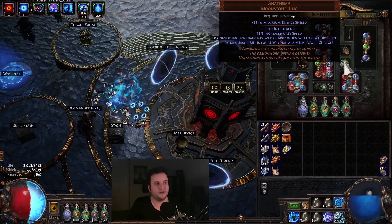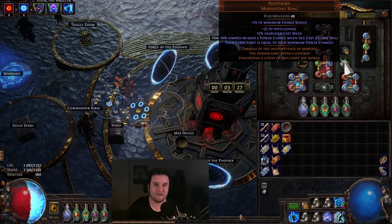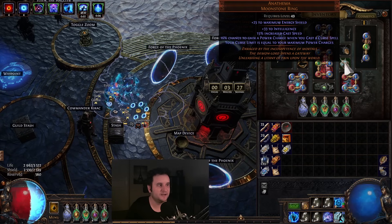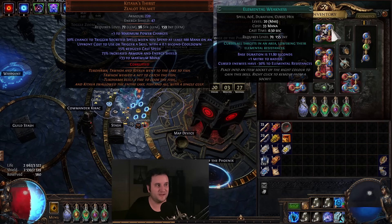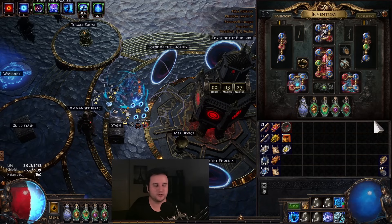And on top of that, I have Anathema. This one basically makes it so my curse limit is equal to my power charges. Right now I have 5 maximum power charges — you do not need to generate them, you just need to have the maximum. That is now your curse limit, which is 5. So I can have 5 curses. 4 of them are in my Kitava's right here with Enfeeble, Elemental Weakness, Punishment, and Conductivity — very strong. And then I have a 5th one which is optional.